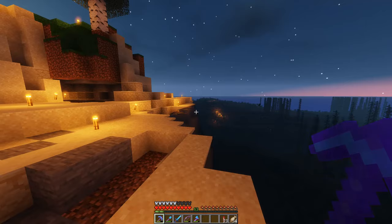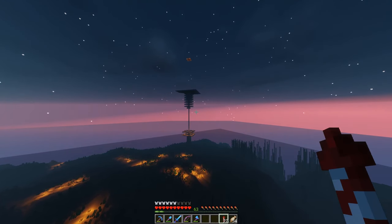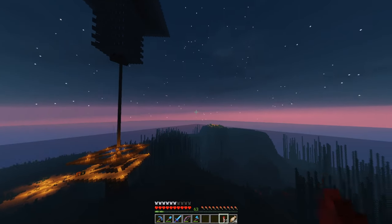I was thinking what we can do is fly on up. Our base is this way because this is the mob farm that we can see all the time, so our base should be right over here.